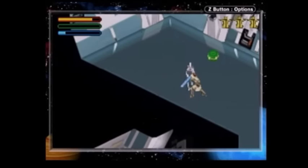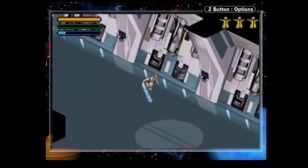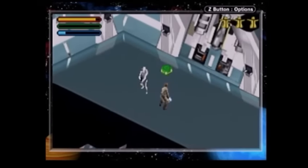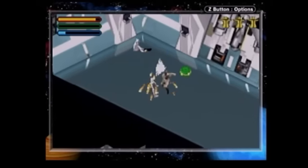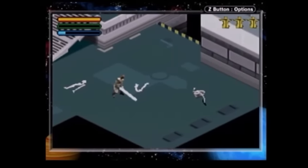Each character plays noticeably differently. Obi-Wan can launch two attacks at once but has a long pause after his attacks, Qui-Gon attacks in an arc, and Mace's attacks are fast but only move in a straight line. I find that I like Qui-Gon the best. With Mace, I always seem to attack the empty space two inches to the left of the enemy.